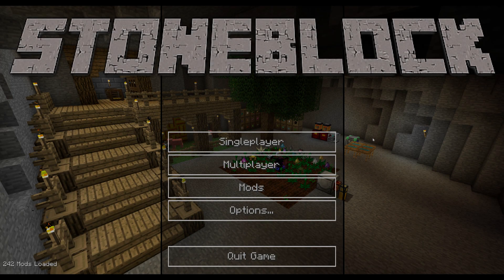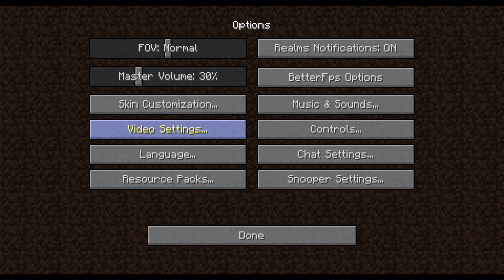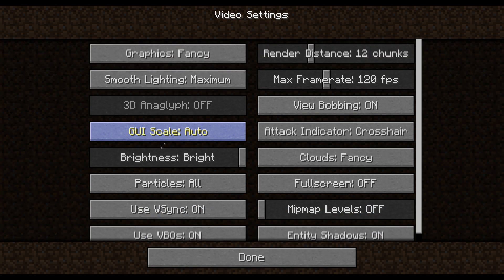Okay guys, today we're going to go ahead and look at the mod pack. We're going to look at the settings. Take a few minutes to get acquainted with the mod pack and make sure our settings are set up and we know what keys are what. So as we look around here, we'll make some adjustments. The settings — we'll make sure it's turned up to bright since we are starting in a cave-like environment.